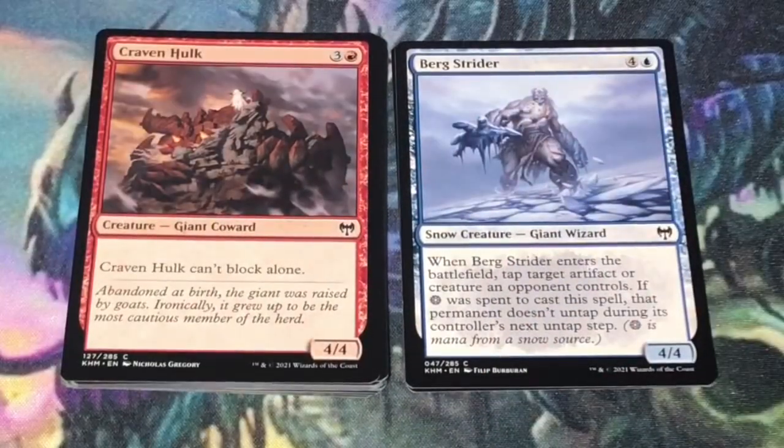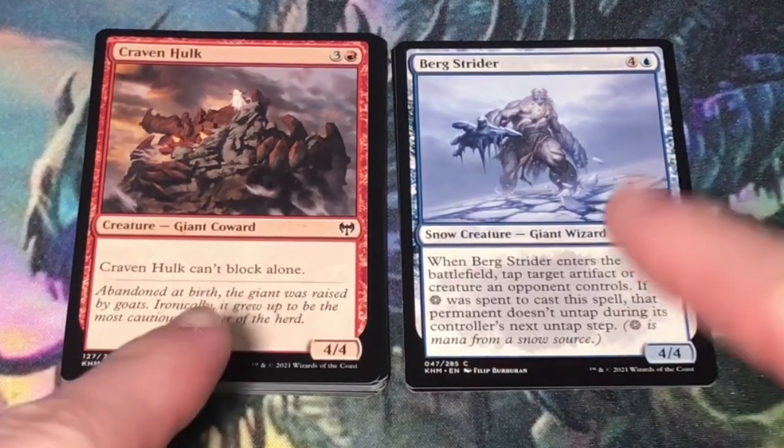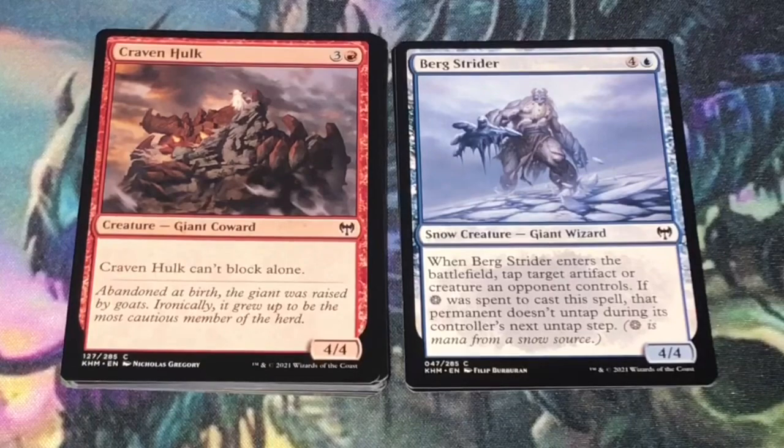Next up is Kraven Hulk — 4 mana, 3 and a red, giant coward at 4/4. Kraven Hulk can't block alone. These two actually fit together pretty well in an aggressive blue-red strategy.